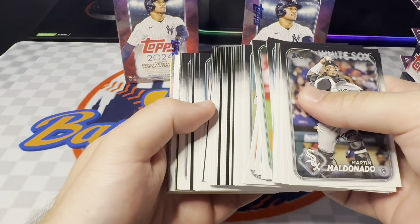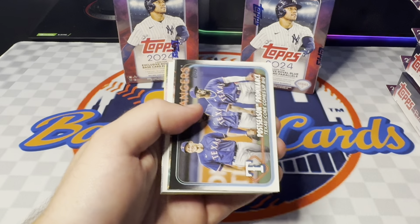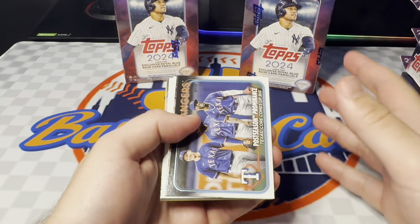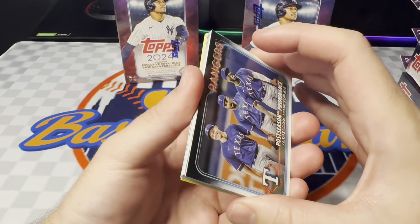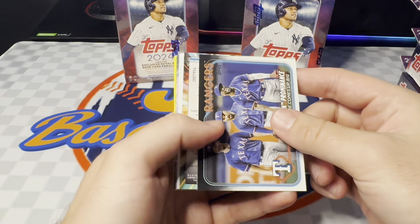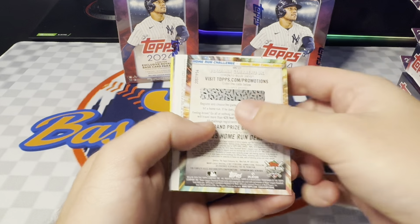The holiday parallels are nice — I'm still chasing a numbered one, haven't hit any of those yet. I've hit a couple Statue of Liberties but nothing too crazy. Still looking for something out of these blasters. There's a lot I have yet to pull out of series two. I haven't pulled any of the fun face SSPs, a golden mirror, a gold crackle, or an aqua — I really want to hit an aqua foil board.